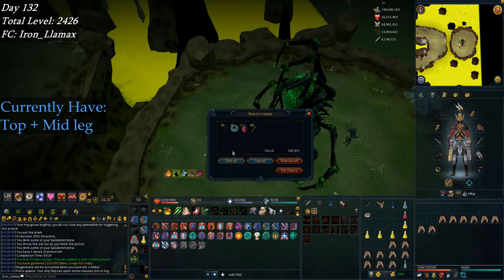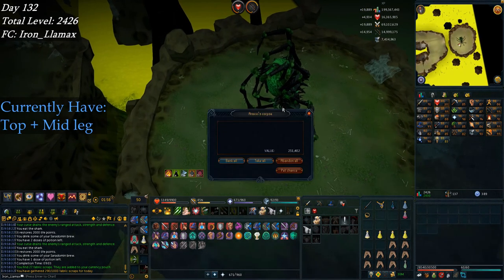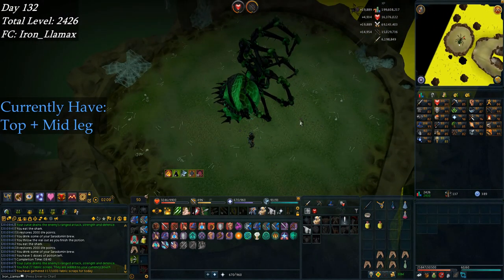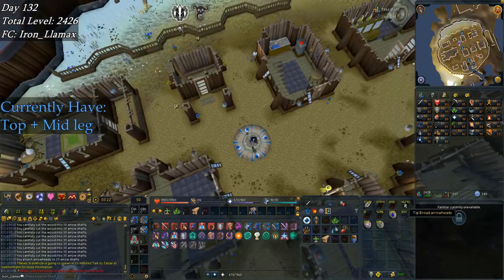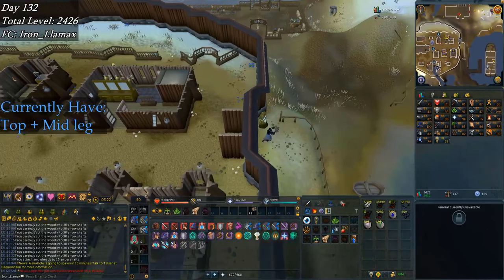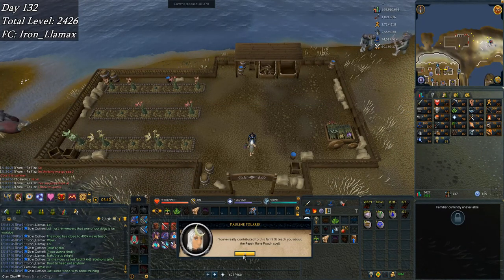First kill of the day - number two, another pheromone! That means I can reset the enrage one day when I'm pushing for the hilt. Leg drop! The start recording button is being really sticky today. If it really comes down to it and you're panicking, just keep running and the dark core will never catch you. Going to do some fletching with all these feathers, arrow shafts, headless arrows, and broad arrowheads - should come back to livid farm. Going to call it a night - up to 80k produce points now, so I'm going to claim a new reward: the repair rune pouch. That's taken care of.